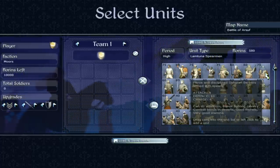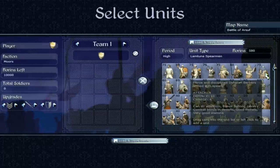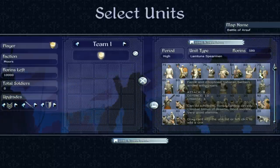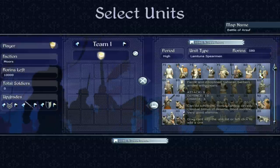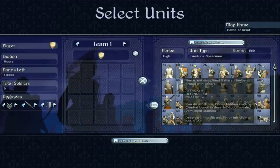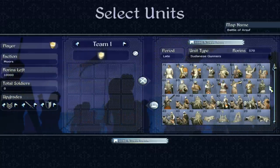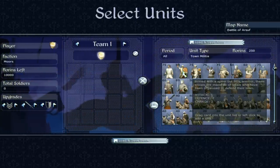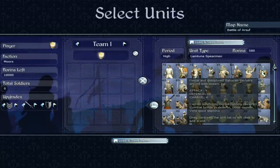Then we get on to Lamtuna spearmen — fierce and disciplined Saharan Berbers, armed with spears. Good morale, very good stamina. Attack 9, defence 10 — a solid unit, nothing amazing, but they can form a skiltrum and are decent in defence. What you'll notice is there are a lot of similar units and they don't get massively better. Compared to the spearmen of the Italian factions, these are inferior, particularly the late-game units. The only real progression is in morale, not in defence — and for late-period spearmen to have 10 defence isn't amazing. This brings back to what I said at the beginning: late-game troops are not as good for the Moors.